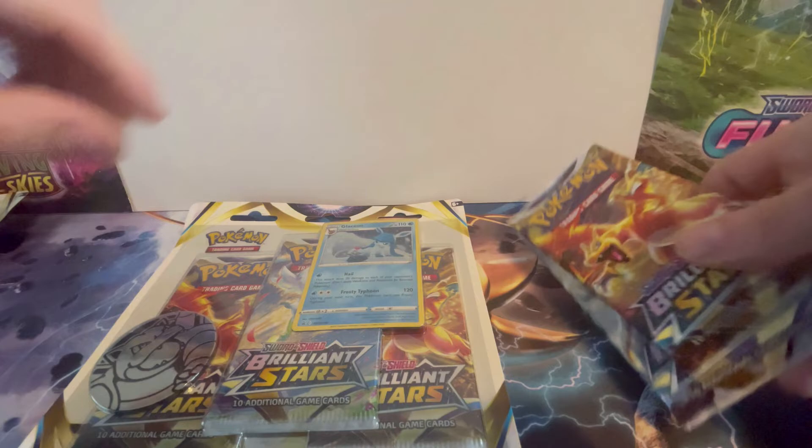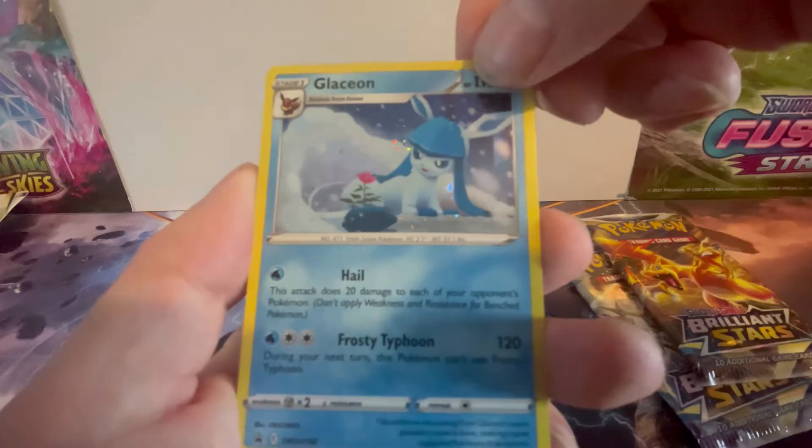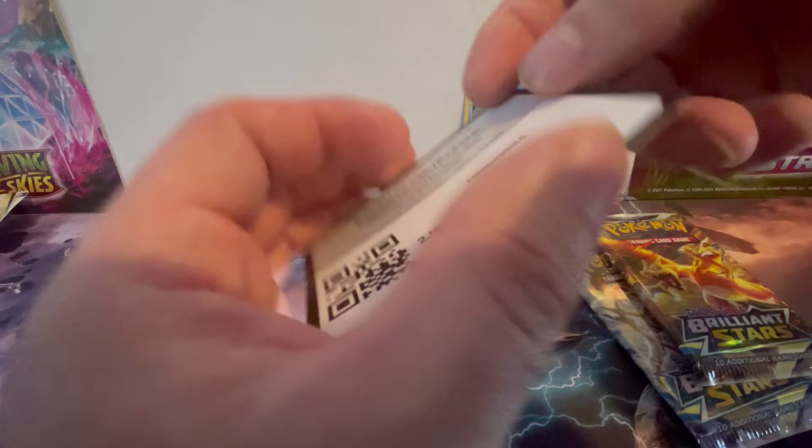Start off with Glaceon. We've got this really nice Glaceon card - that is a nice promo. We'll put that at the back. Then we've got the code card to go with it and another coin - Blastoise coin. And in this pack we've got a Shaman, two more Charizards. We're going to start off with a Charizard - obviously, why not?